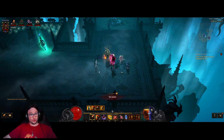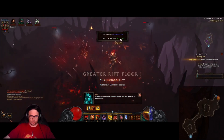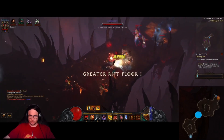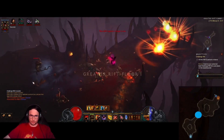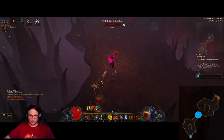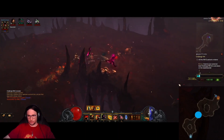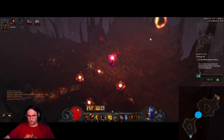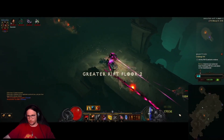Without further ado, let's get into the rift! Here we go — Challenge Rift 316, North America. We're on an Arreat Crater map. Put down your sentries, spam your Multi-Shot and then your Hungering Arrow, so your Hatred management stays stable. You can use your Vengeance to boost your damage a little bit.